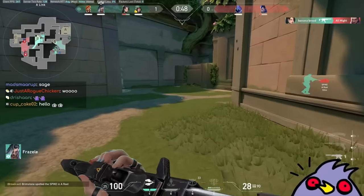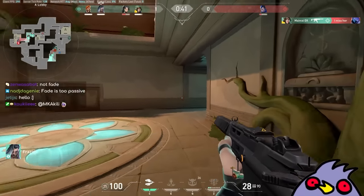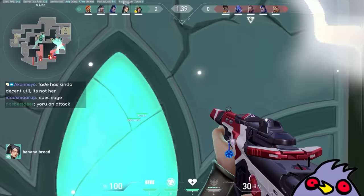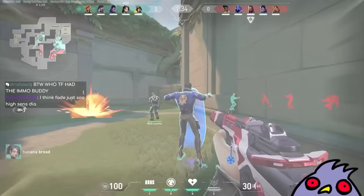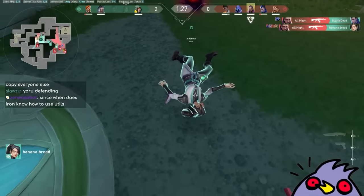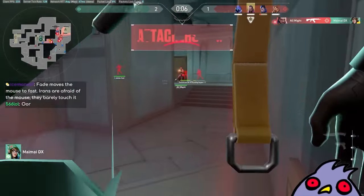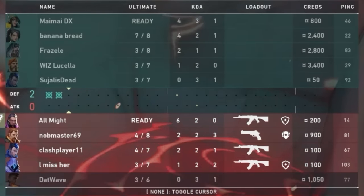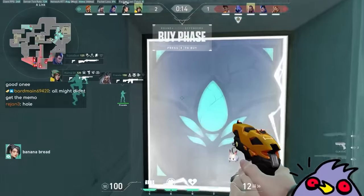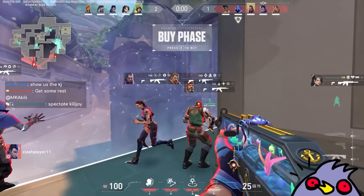I don't even know who we're gonna spectate here. This is definitely an iron crosshair. People in Radiant use the box, man — you can't tell me that. Fade too passive? Yeah, but you have to keep in mind that the diamonds are also trying to play bad. That wall came out way too fast — these people are one-tapping like crazy. All Might is just going insane. We already know All Might is not an iron player. I think the Sage pulled out the wall way too fast. The Sage seems very comfortable — I think Sage is 100% diamond.